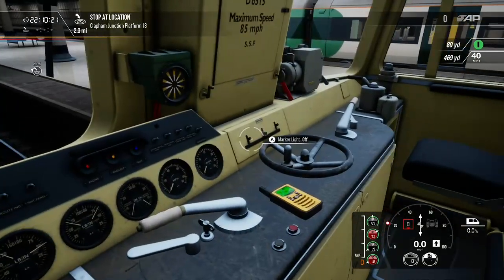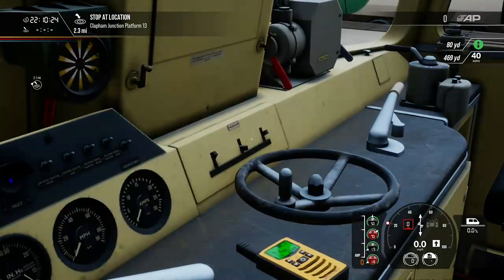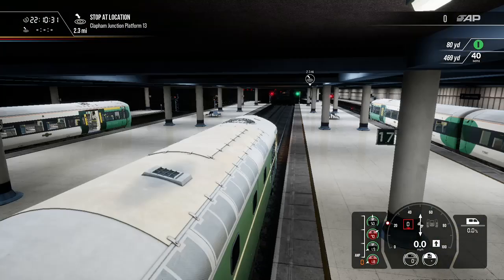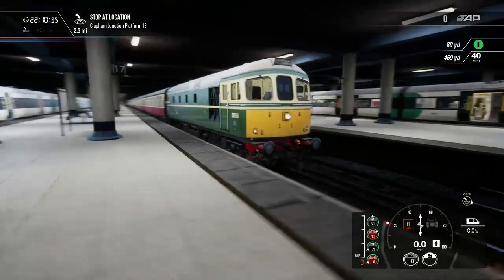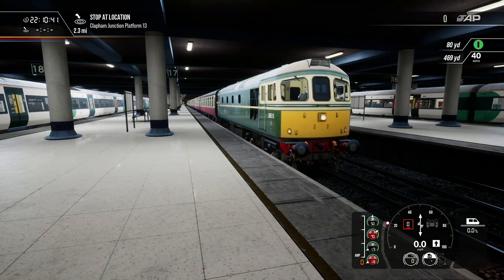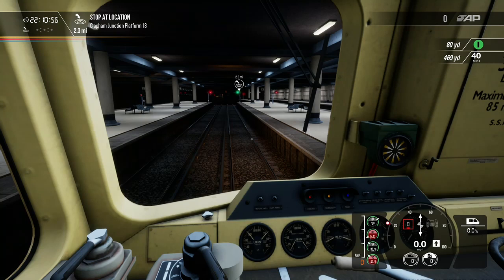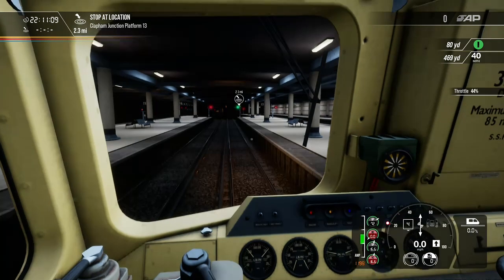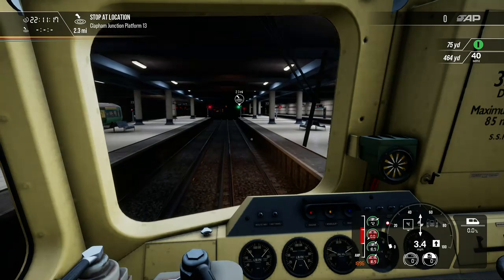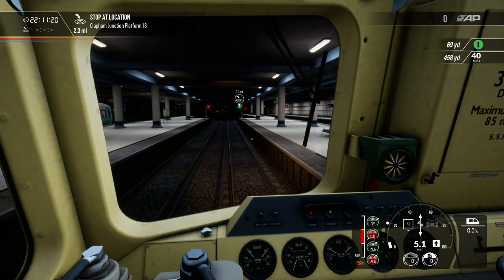Let's set the Class 33 up — headlight on, job done. There's the Class 33! The 377s are from this route. No power... still... there we go, we've got power. And off we go to Clapham Junction at the same time as a 377 which has just stopped.